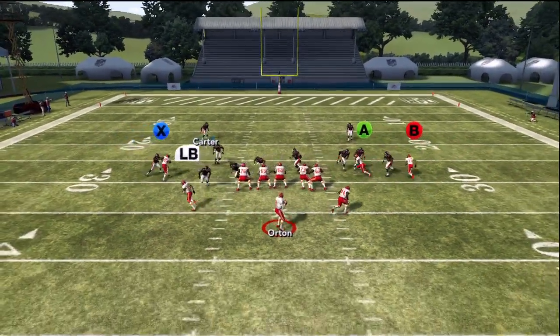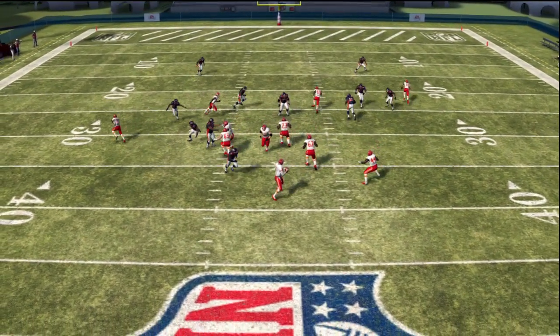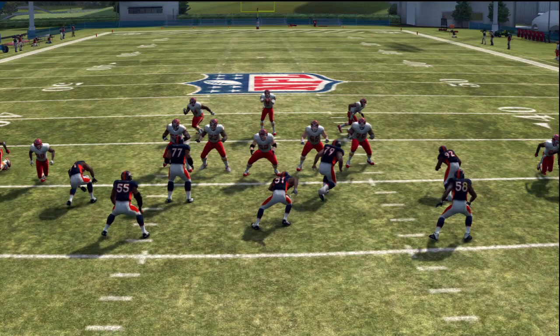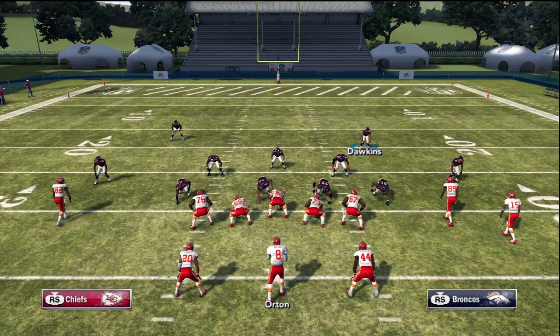What's going to happen with this 3-man blitz is our end on the left side is going to come completely free off the edge unnoticed and put pressure on the QB. You'll notice that we put our strong DT in the QB spy — that's to stop a rollout. Why this blitz works is the middle linebacker's blitzing angle: he attacks the left edge of the line, which makes them pinch, and thus allows our end to come completely free.